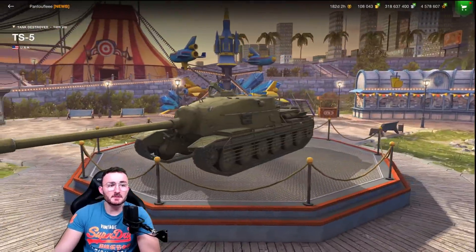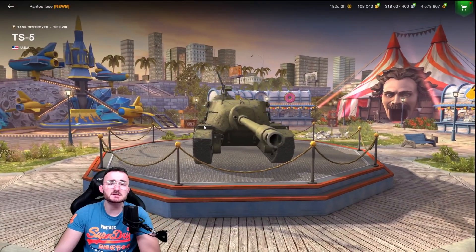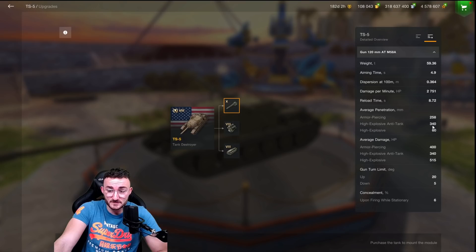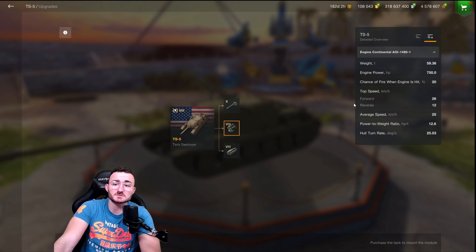The first tank we're going to talk about is probably the TS-5, a tier 8 American tank destroyer that looks like a combination of the T95 and T28. The gun is pretty much the same as the T28 — really good damage per minute, good reload time, but dispersion that kind of sucks. The penetration is insane: 340 millimeters. You can literally go through everything, and it has 400 alpha damage.